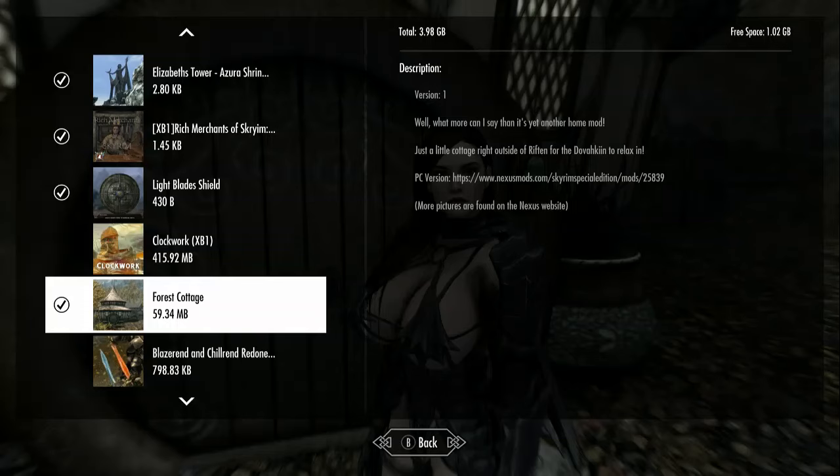The mod description doesn't say a lot about it. They do say it's a little cottage right outside of Rifton. I'll show you where it is on the map. It's very close to Rifton — I'm not trying to nitpick, but it's not right outside of Rifton. You can fast travel to it right away, so it's not a big deal.